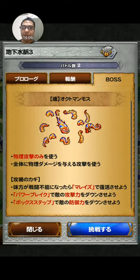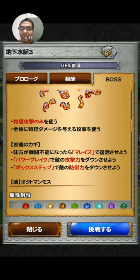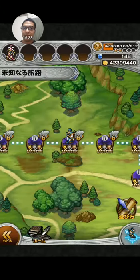Then we have Octomammoth. It only uses physical attacks and can hit everybody. Key to victory: if one of your members is defeated, use Myraid Raise — you do have that in this battle. Use Power Break to reduce its attack and weak polka to reduce its defense.